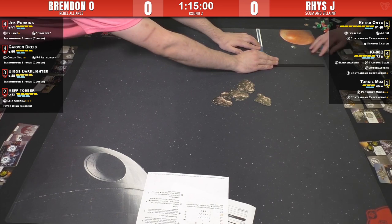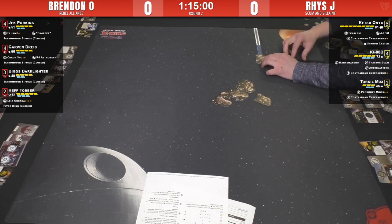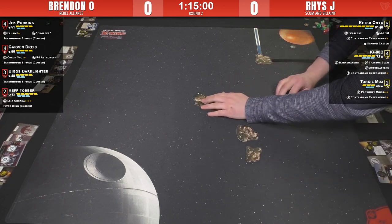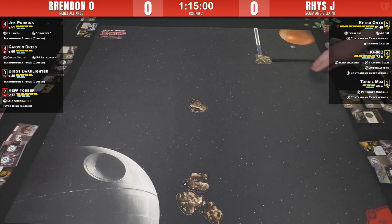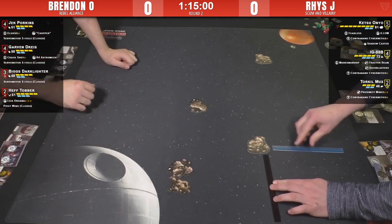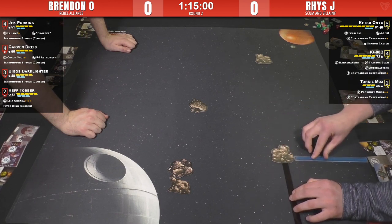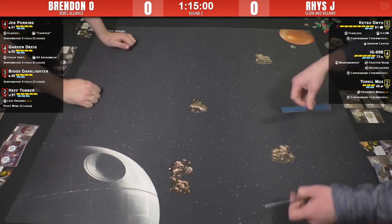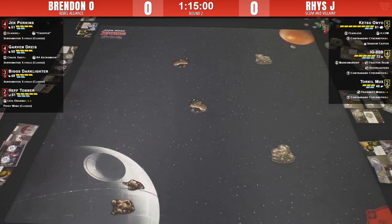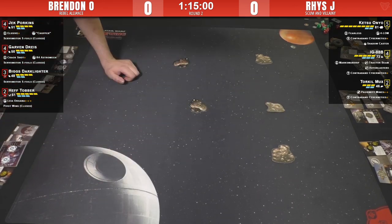Welcome back to round two of PTL Open Three. We've got Reese J as player two and Brendan as player one. Brendan is playing Rebels this round. PTL Open format is where you bring three lists and choose one to play - just try to play all your lists and get bonus tournament points for that. Lots of rocks on this table, so in this matchup Ketsu is loving that.